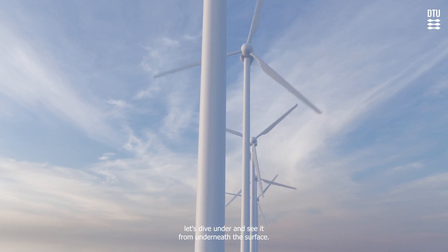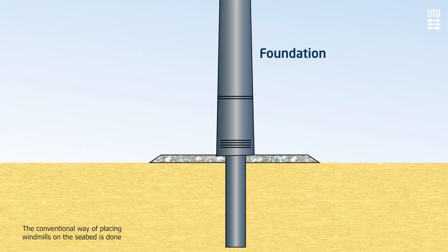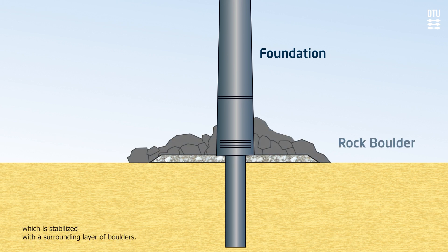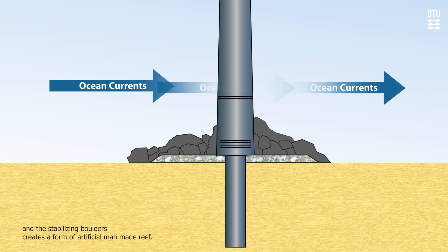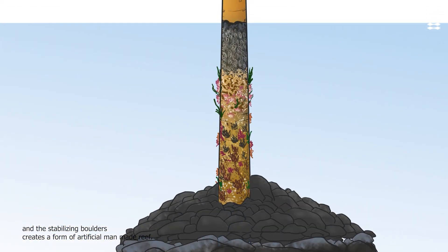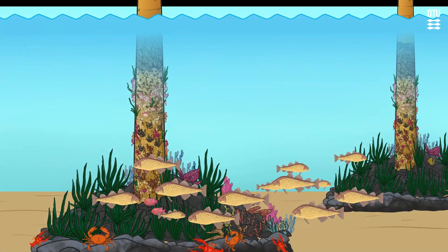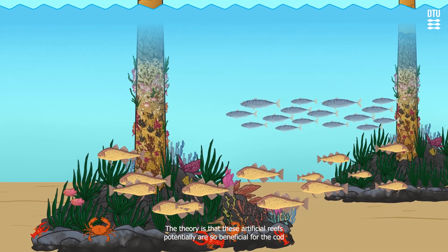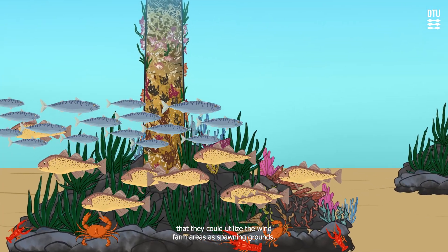Now that you have seen a wind farm from above, let's dive under and see it from underneath the surface. The conventional way of placing windmills on the seabed is done by creating a foundation on which the windmill can stand. The foundation is typically a large metal tube stabilized with a surrounding layer of boulders to protect the construction from being undermined by the scouring forces of the currents. The metal tube and the stabilizing boulders create a form of artificial man-made reef, where seaweed, mussels, and other immobile marine creatures can fasten themselves. With time, this can become a thriving marine habitat which in turn attracts larger animals like cod. The theory is that these artificial reefs are potentially so beneficial for cod that they could utilize the wind farm areas as spawning grounds.